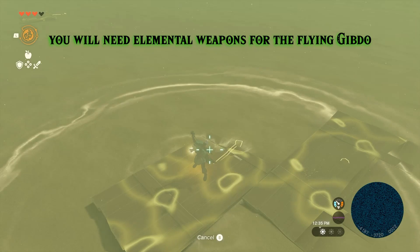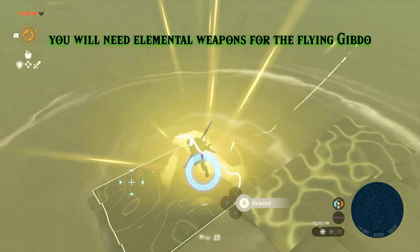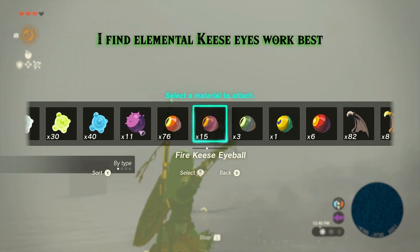You will need elemental weapons for the flying Gypto. I find elemental ki size to work the best.